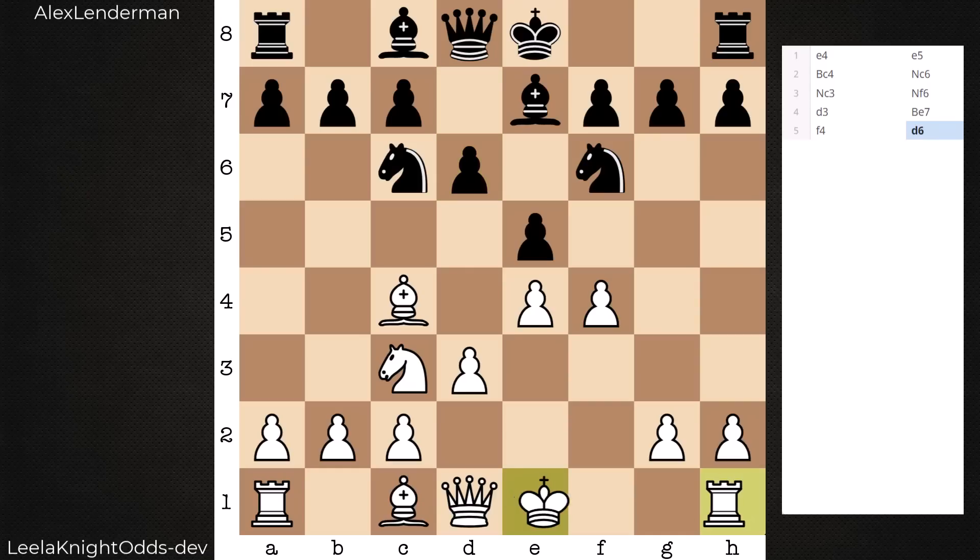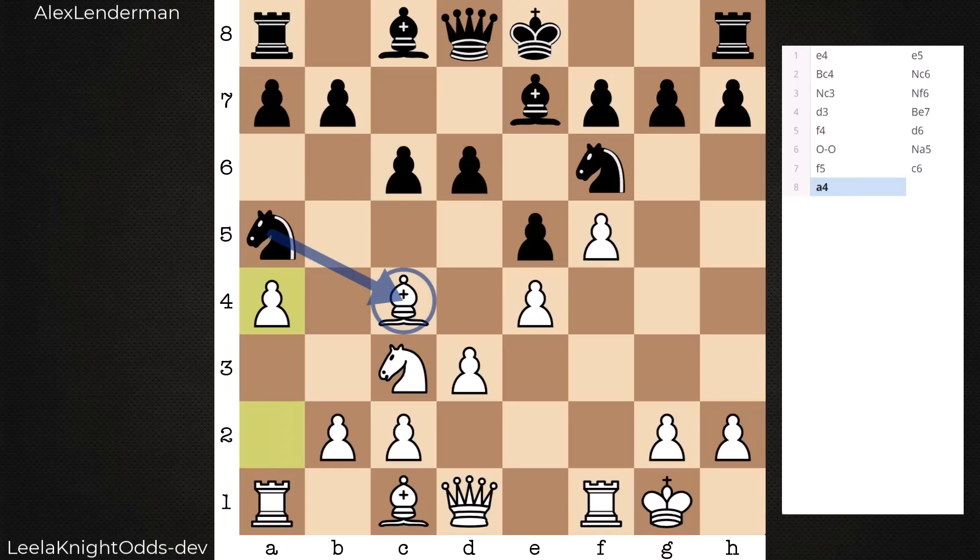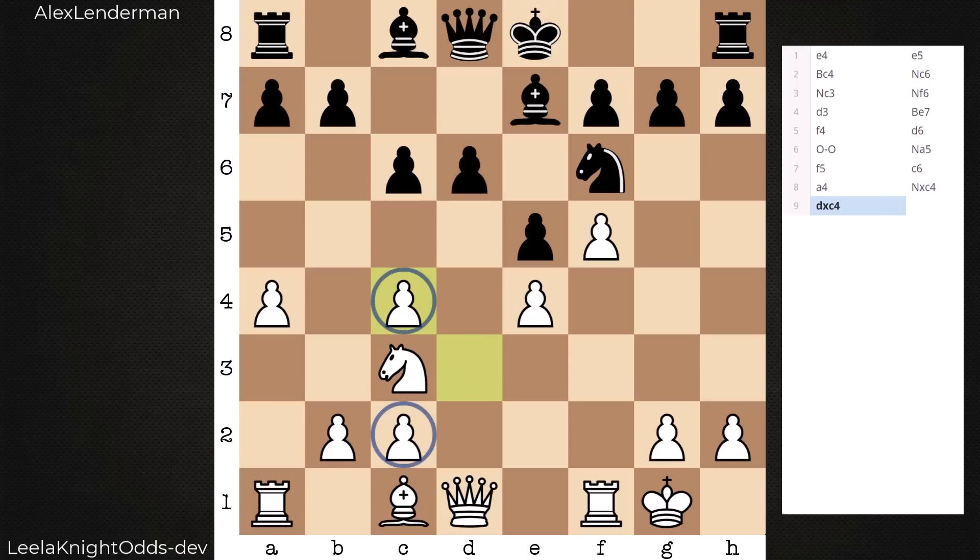Black in this game goes after the light square bishop. This move here, F5, shows up quite a bit in these Leela games — not this exact move, but this general idea to plant a pawn in black's camp on the king's side. Black preps D5, and white says now or never on this capture. You don't take now, it's preserved and the knight looks foolish. Taking away from the center, but that's okay. White has doubled C pawns but has gained an inch — has a half-open file to work with.